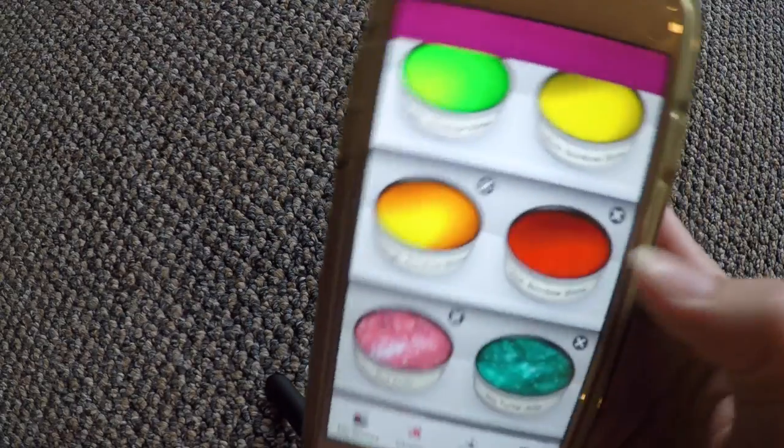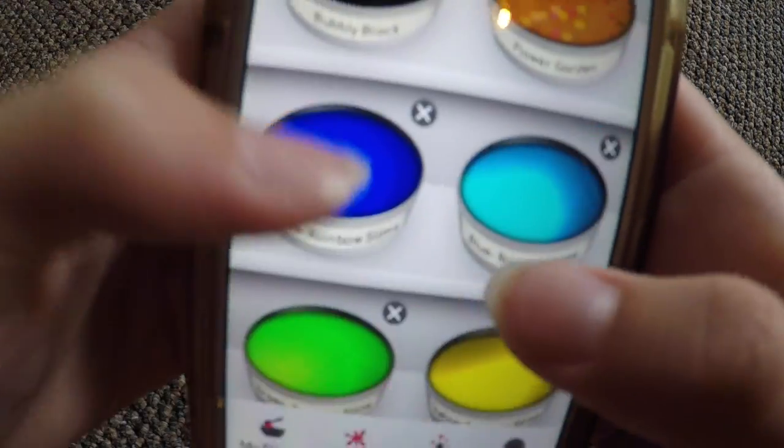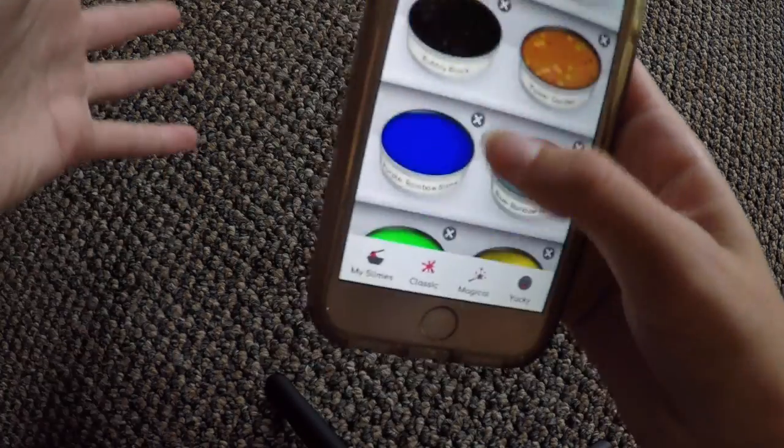So then I kind of started making a series of slimes — I had red, orange, yellow, green, blue, and purple, which that purple really looks just like a darker blue. But basically I made a series of rainbow slimes.